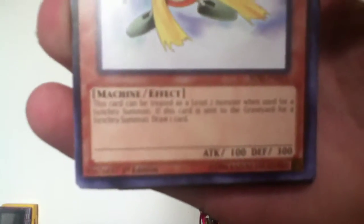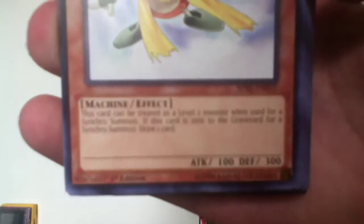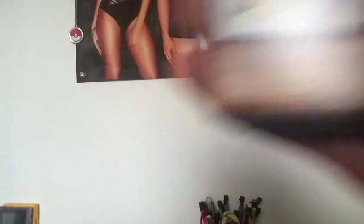Quillabolt Hedgehog. When this card is in your graveyard, you can special summon this card, but banish it when it leaves the field. You must control a Tuner Monster to activate and resolve this effect. Tuning Wear. This card is treated as a level 2 monster when it's used for a Synchro Summon. When this card is sent to the graveyard as Synchro Material for a Synchro Summon, draw one card.